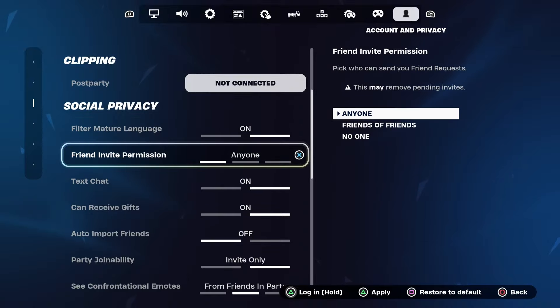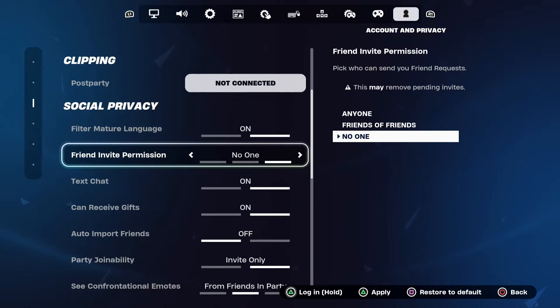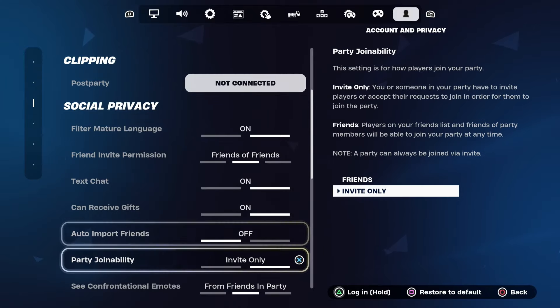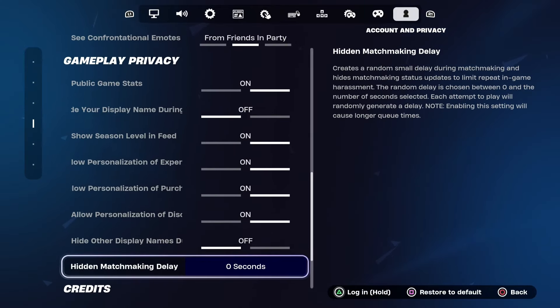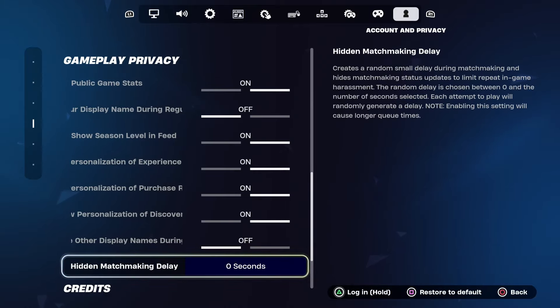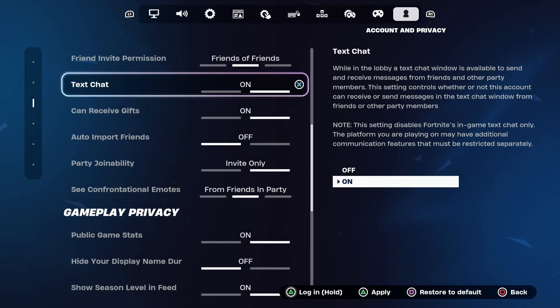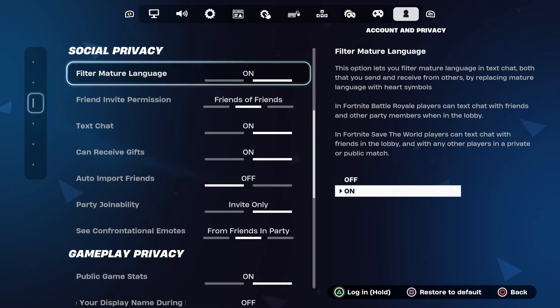Set your Friend Invite Permission to Friends of Friends. Then, to make sure split screen works properly, set Hidden Matchmaking Delay to zero seconds. If one account has it set to 10 seconds and the other to zero, you won't matchmake at the same time and it will kick you out of the game — so make sure this is set to zero seconds.